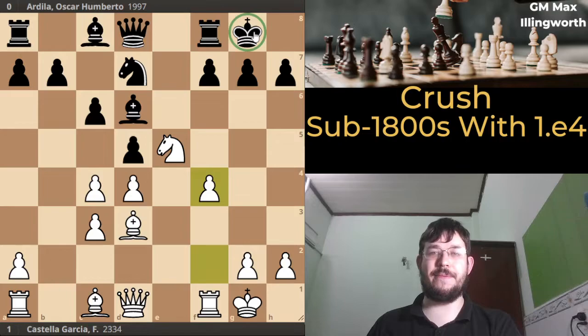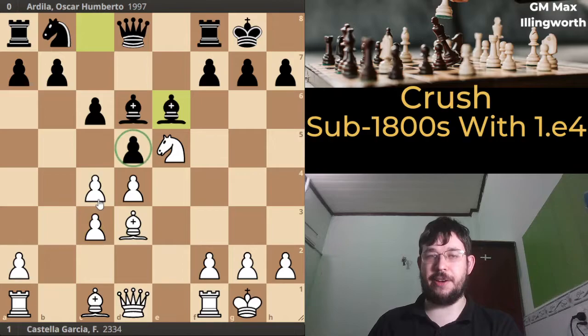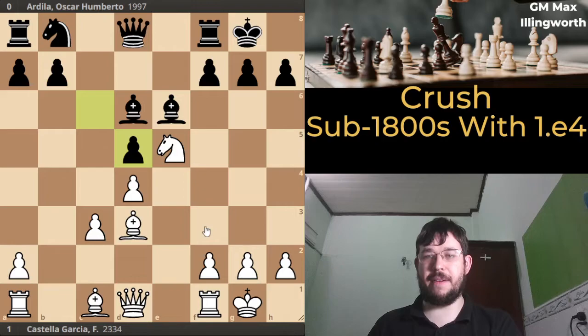In that course I showed that after knight d7, f4, white has a very nice advantage with good attacking chances against the black king thanks to e5 and extra space. In this game, even though black plays a bit differently with bishop e6 — trying to resolve the tension between the pawns — white still gets a very strong attack with quite straightforward play, first playing cd5.